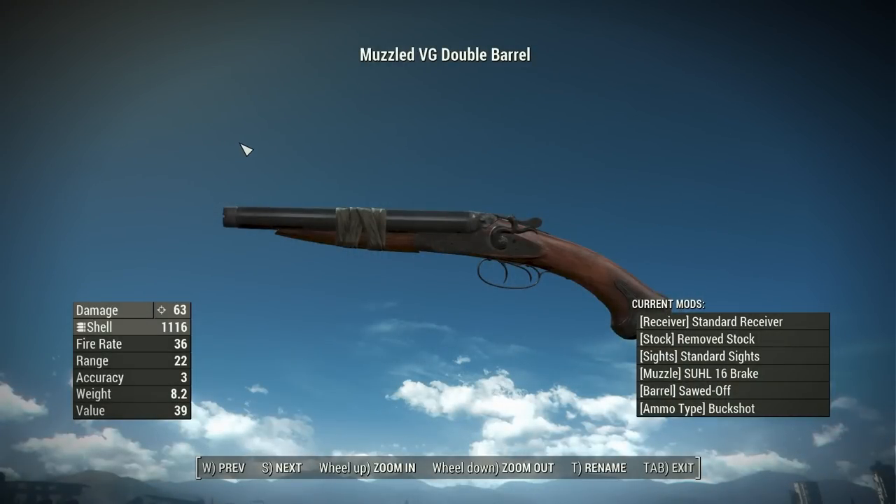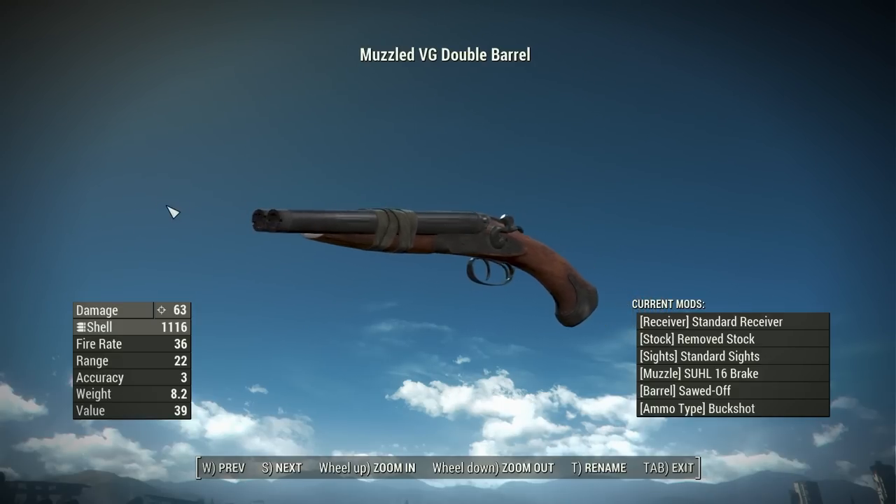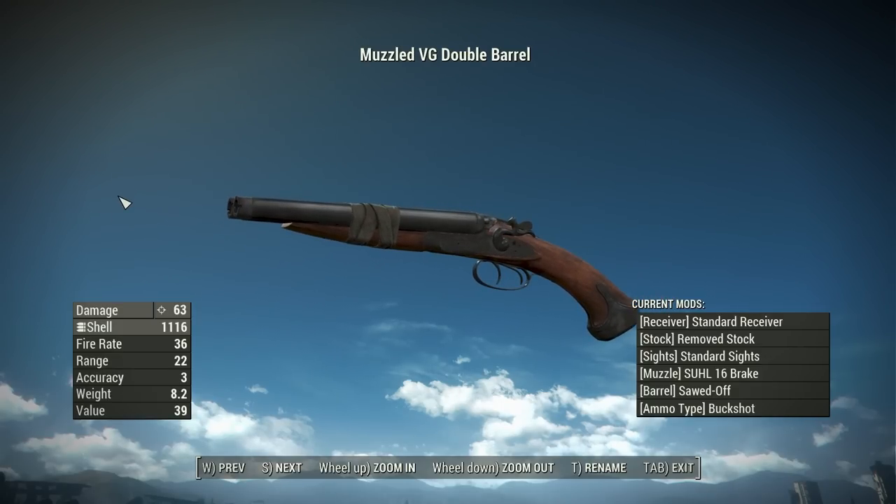So here we have the muzzled VG Double Barrel in its base configuration after you craft it. This is the name and look you're going to get as soon as you make one. This thing's going to have a base damage of 63, it uses shotgun shells of course, has a fire rate of 36, a range of 22, an accuracy of 3, a weight of 8.2 pounds, and a value of 39 caps.